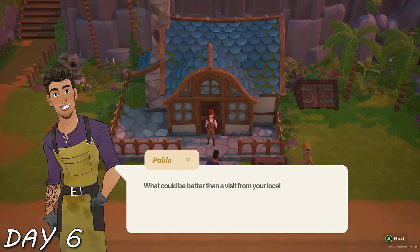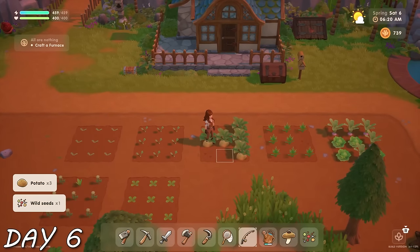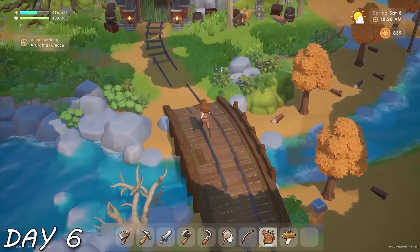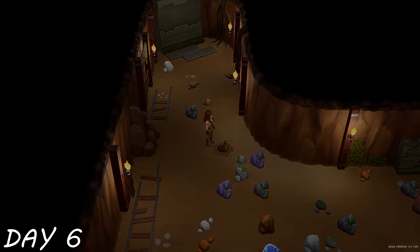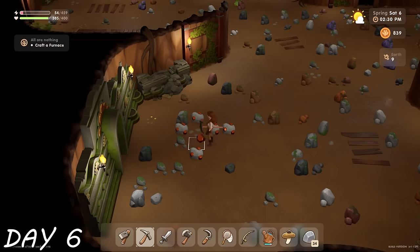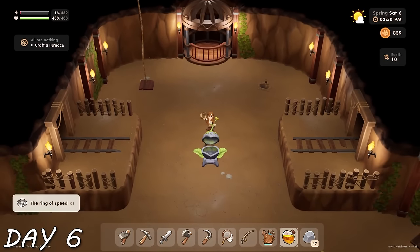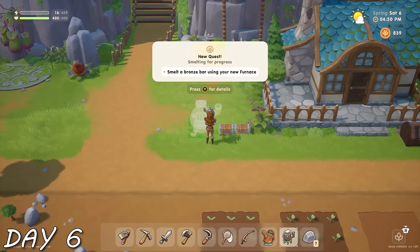Day six — the hotties just keep coming to my door. Pablo let me know at the blacksmith shop I can turn ores into bars and use them to upgrade my tools. I kept that in mind as I got my first quest: make a furnace. I didn't have the stuff just yet, so I tended to my farm and then went right back into the mine. I made it to level 10, got a ring that makes my tools go faster, and had enough stuff to make my furnace.